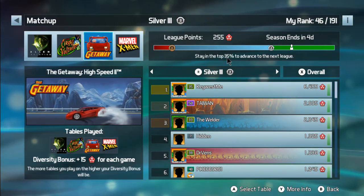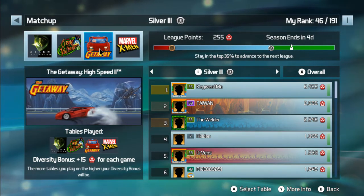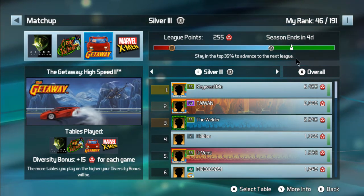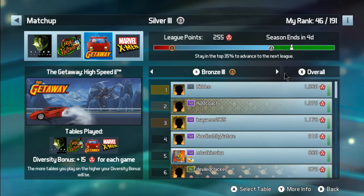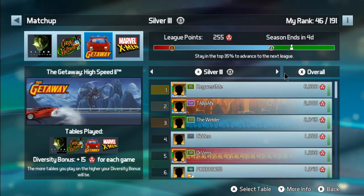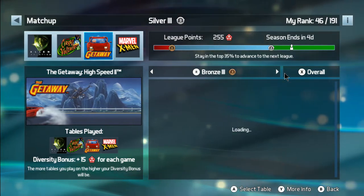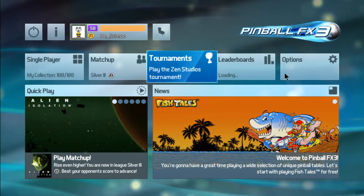Stay in the top 35 percent to advance to the next league. The goal is to win enough matches to get in the green here — that'll advance you to the next league. At rock bottom is Bronze 3, then Bronze 2, Bronze 1, and then it advances to Silver — which is where I'm at — Silver 3, 2, 1, then Gold 3, 2, 1, and then it's Diamond. I thought there was Platinum in here but apparently not. But anyway, that's how matchups work.